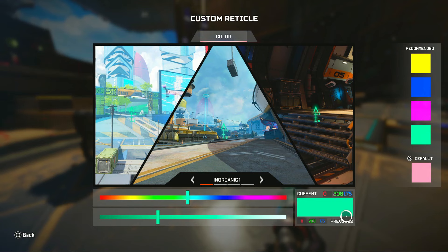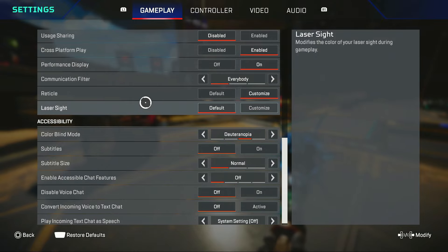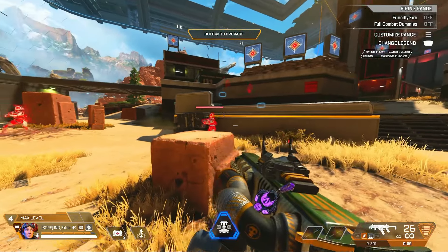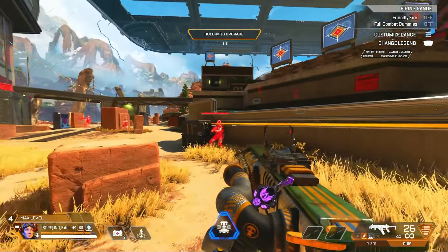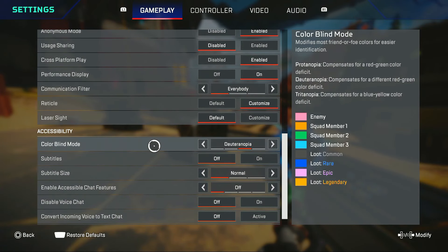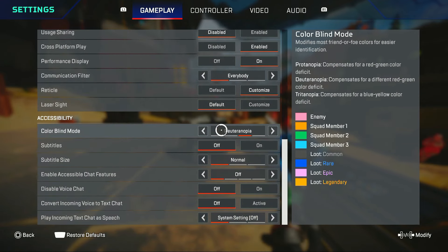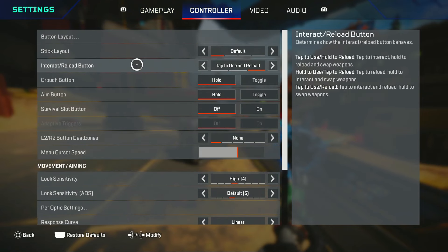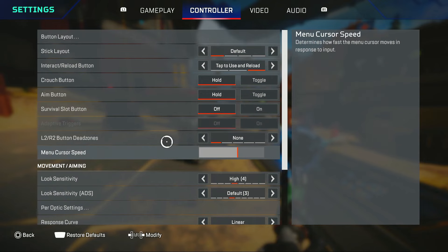Everything else is pretty much personal preference. You can copy my reticle if you want — it's 0, 208, 175. My laser sight is on default because I never look at my laser sight, I always look at the reticle. Colorblind mode: I use deuteranopia at the moment, though it doesn't really matter — you can use tritanopia, deuteranopia, or off. I don't really like protanopia.